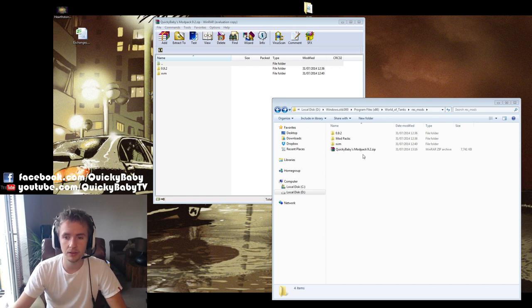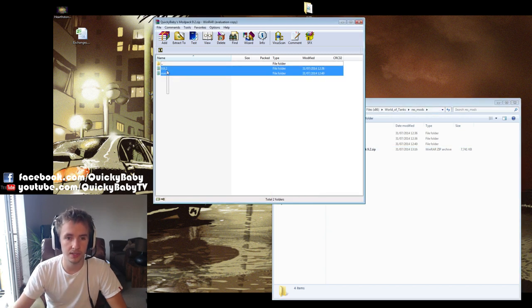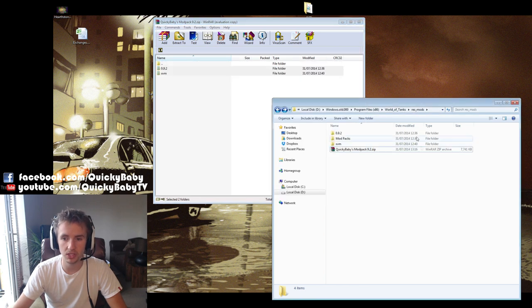Firstly you'll need to download this zip file in the description below, then you want to open it and take the two folders — the 0.9.2 folder and the xvm folder — and copy them into your World of Tanks res_mods folder. Now if you already have a 0.9.2 and xvm folder in there, you want to delete these or make a backup of them before you put my mod pack in there.